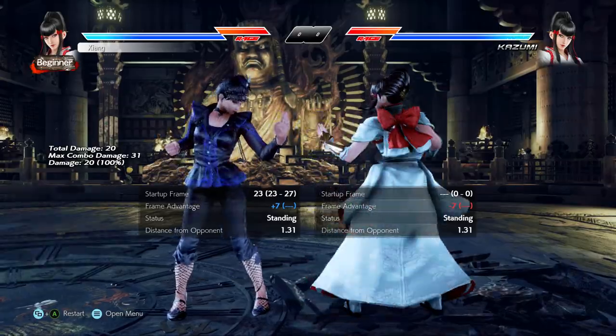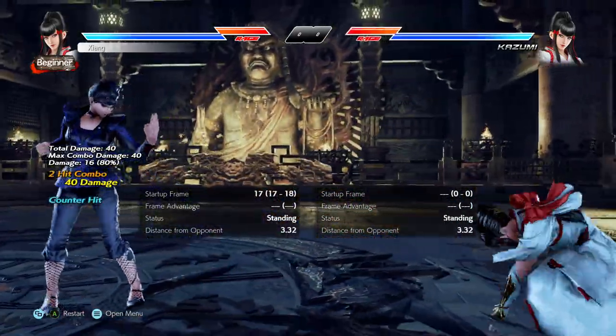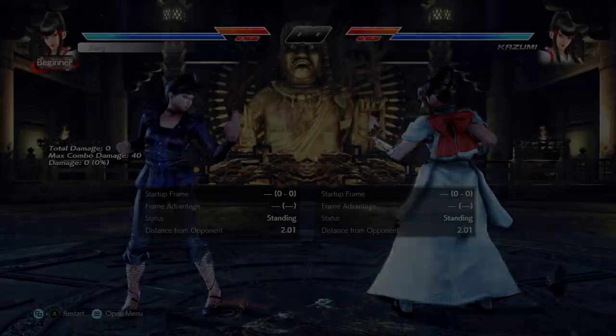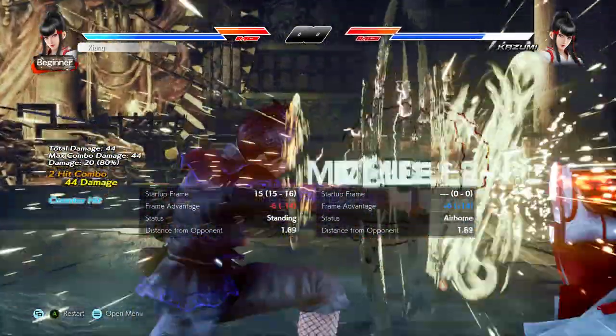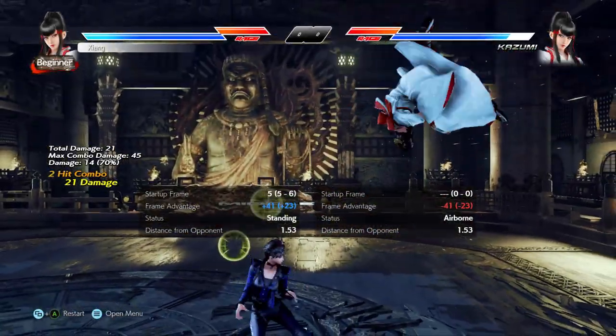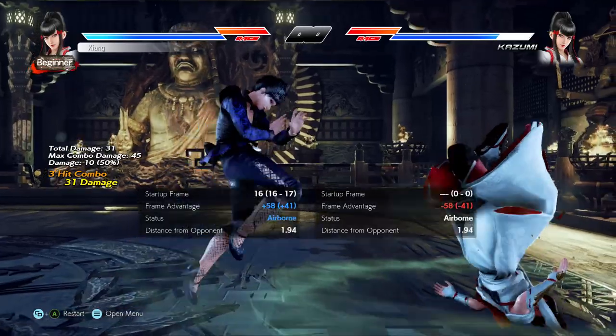Fly 3 gives big plus frames on hit, forces crouch, and a slam on counter hit. Fly 1+2 is plus 4 on block, also a big plus 8 on hit, and a knockdown splat on counter hit. The riskier options are faster at I-19, so better for a true mix-up to the Hellsweep, whereas the safer mids are slower but obviously safer.